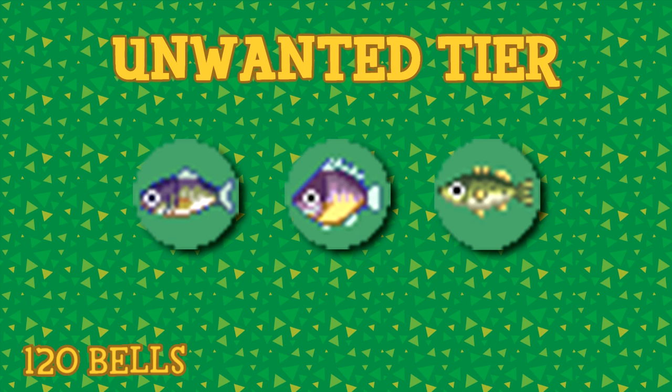Introducing the unwanted tier. For all the following tiers I will announce them with a price value, as all creatures in their respective tiers are worth the same price. And yes, I completely made up this tier scale. Unwanted tier creatures are worth 120 bells.